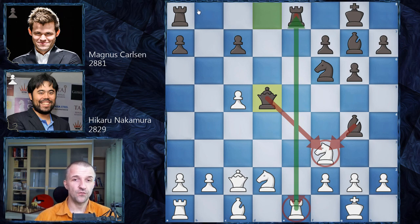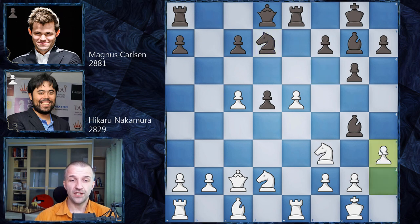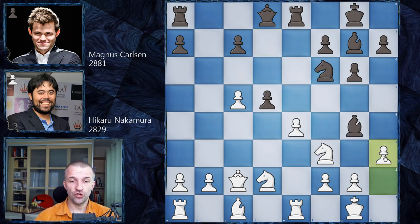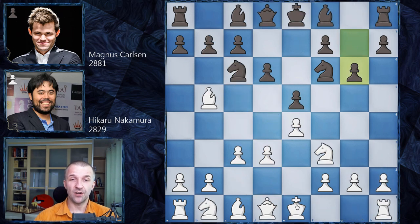If you take the rook, I take back and control the e-file. If you play e5, simply knight d7 - you can kick my bishop but I just exchange. After knight e5, Black gets a protected passed pawn, a very nice asset. What Hikaru did was h3, then after knight f3 he played d-takes-e4. The knight has to move, so knight h2, then queen d3 with very active play - Black stands much better. Hikaru couldn't deliver the win and it was a draw.